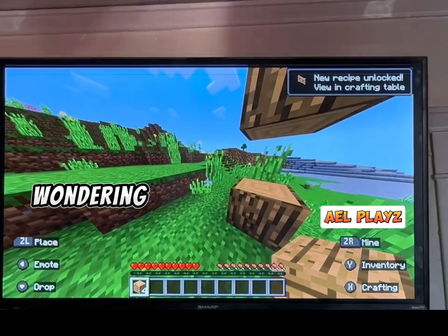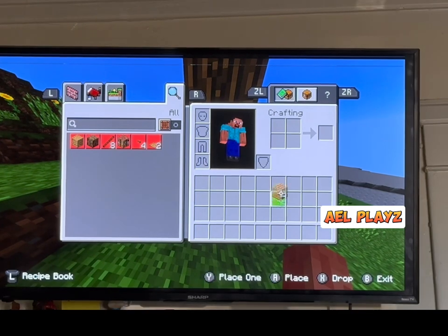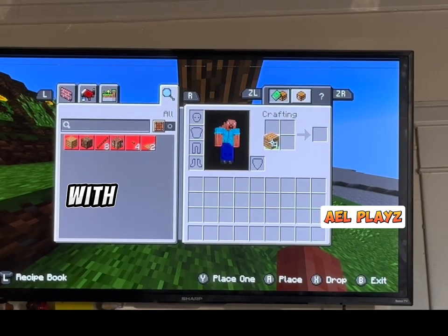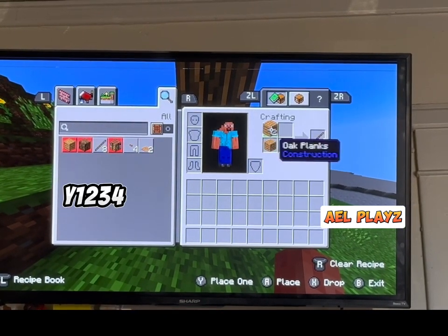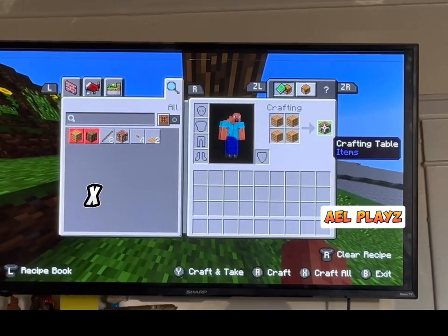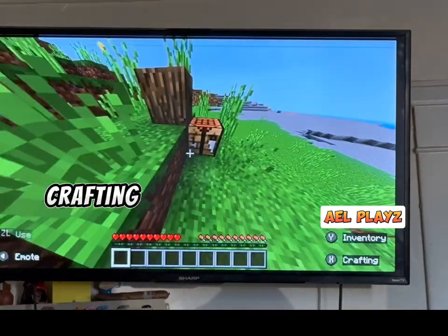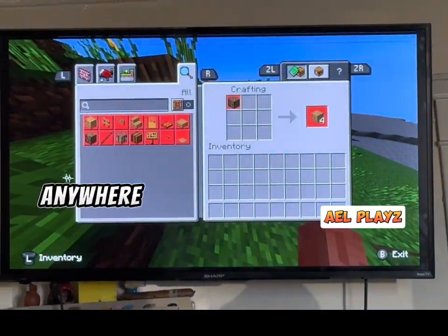Now you might be wondering, what do I do with this? You go back in here and place them with Y — one, two, three, four. And then press X to grab it. And there you go, now you have a crafting table. And you can place it anywhere.